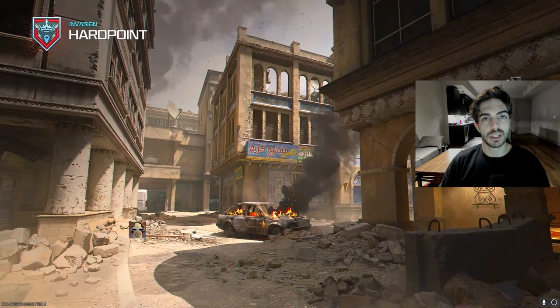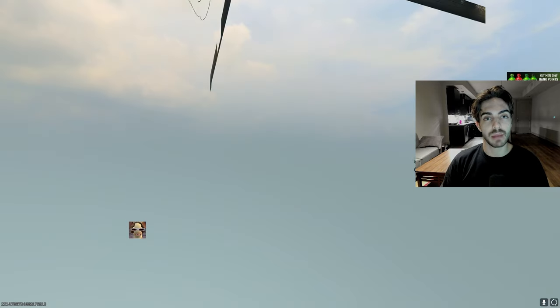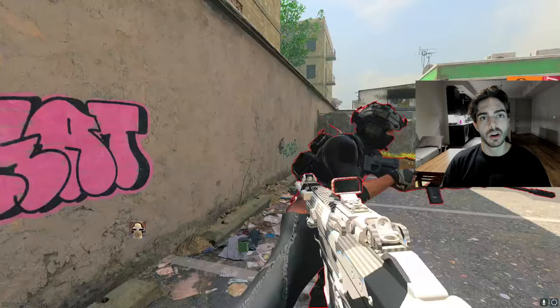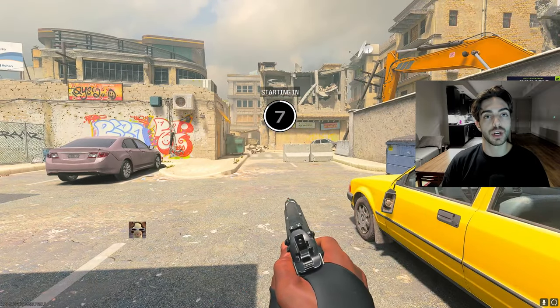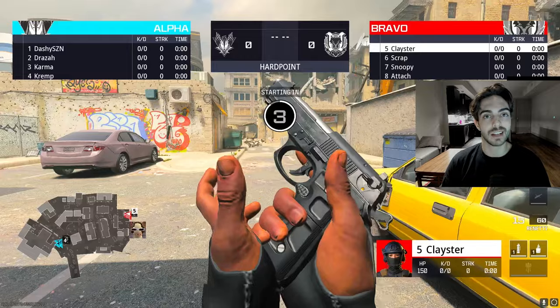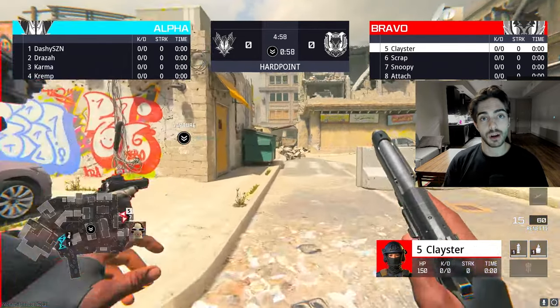Today I wanted to go into a deep analysis on what we're seeing in the competitive meta going into Major 1, just based on what we're seeing in scrims. We're going to be talking about weapons, maps, possible GAs, and what we're working with right now. So once those matches start at the beginning of December, you can have a head start on what to expect in pro gameplay. Let's start with the weapons.